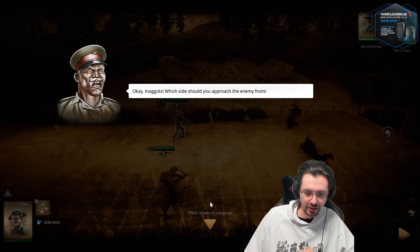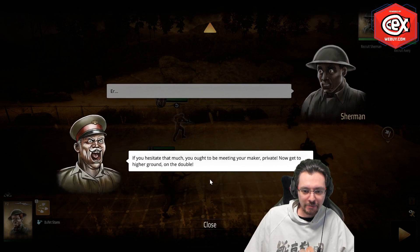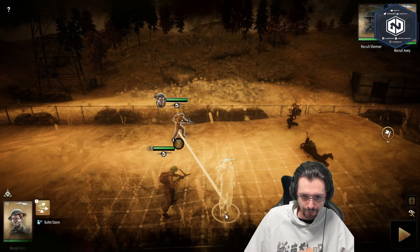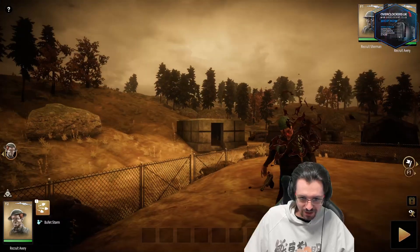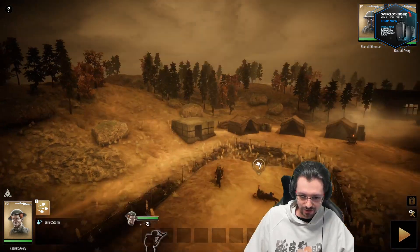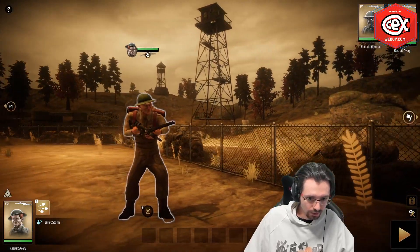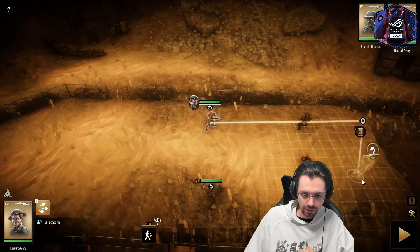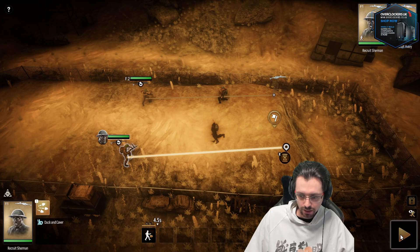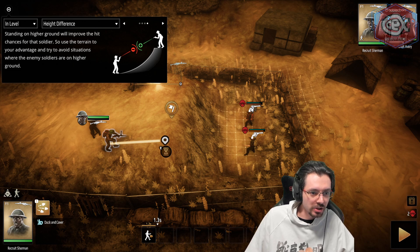Next tutorial: high ground. The sergeant asks which side you should approach the enemy from and orders the troops to get to high ground on the double. The host admires the camera controls and graphics: "That's pretty good graphics for an indie game." He moves both soldiers to the high ground. The tutorial explains: standing on high ground improves hit chances, so use the terrain to your advantage and avoid situations where enemy soldiers are on high ground.